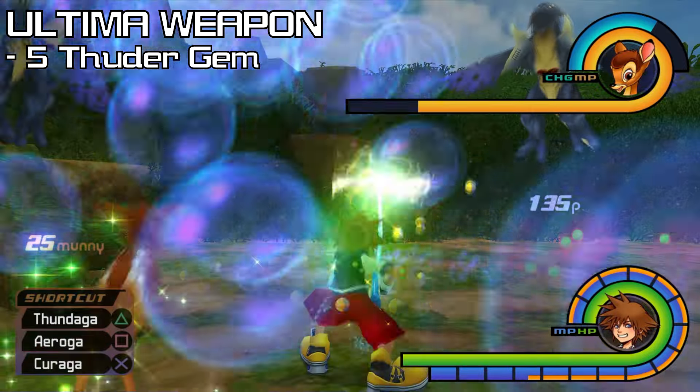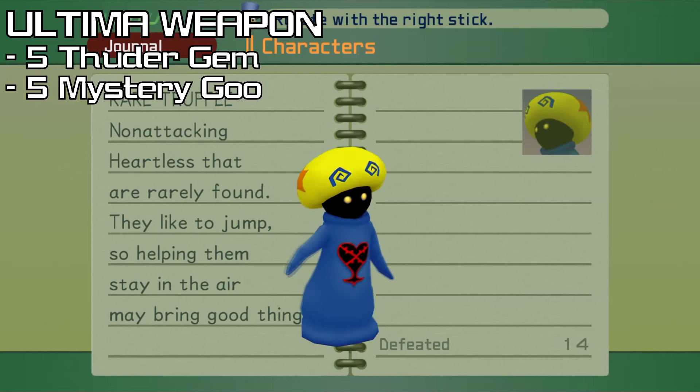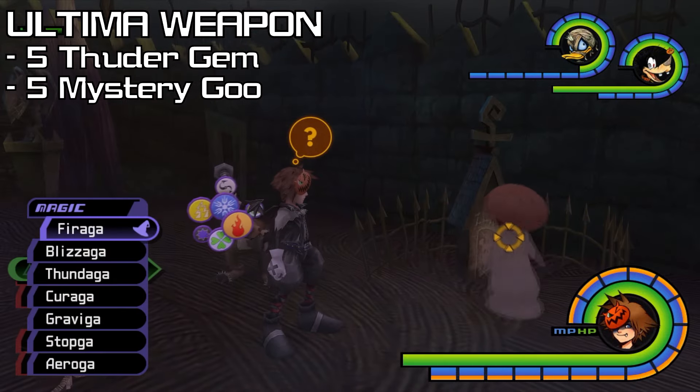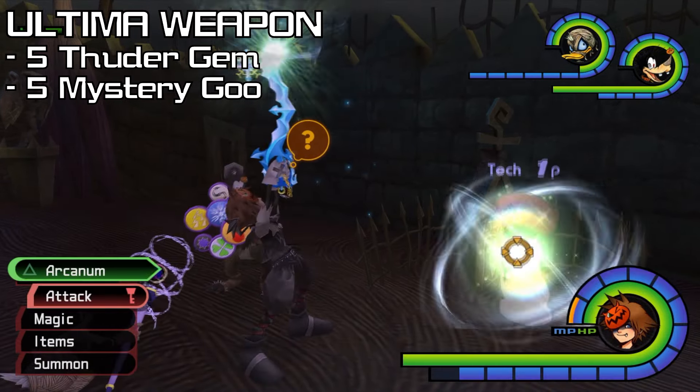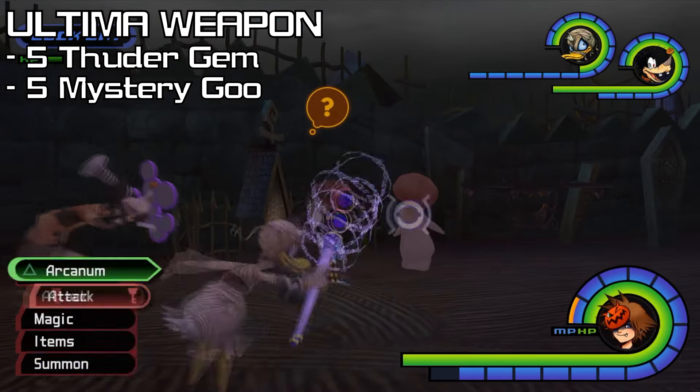You'll know if it's a 3rd charge because a High Potion will drop as well. Next is 5 Mystery Goo, dropped by White Mushrooms, Black Fungus, and Rare Truffles. Best found in Halloween Town because all 3 spawns are there. From White Mushrooms in the Graveyard, Mystery Goo drops at 20% if we do the same magic 3 times, and at 10% if we mix and match.